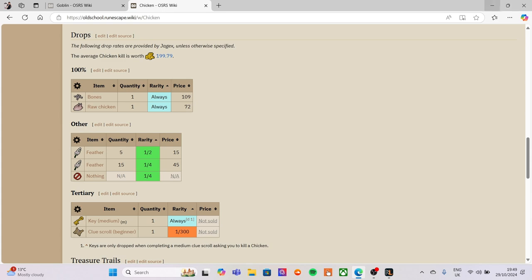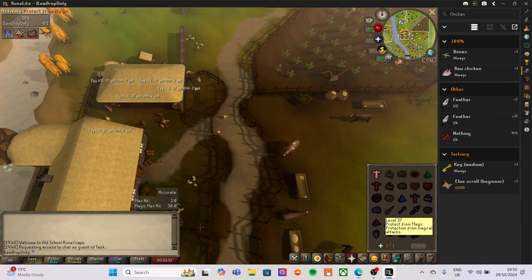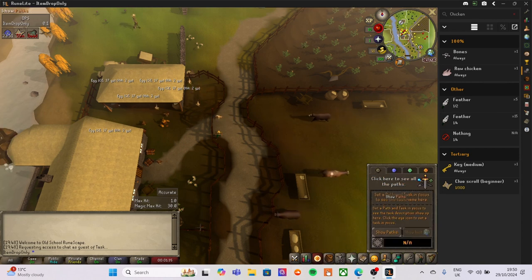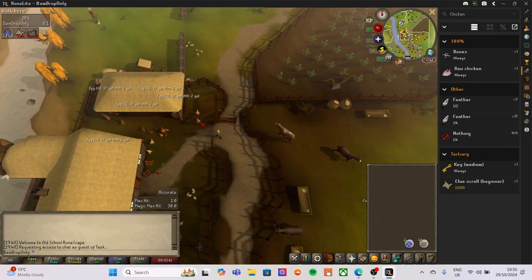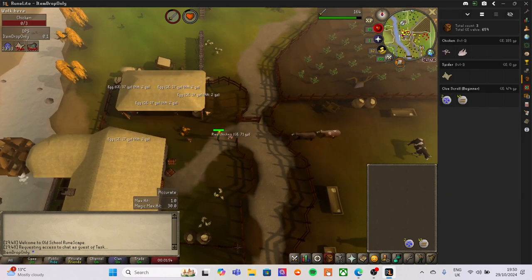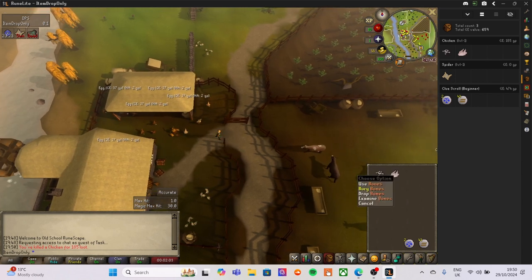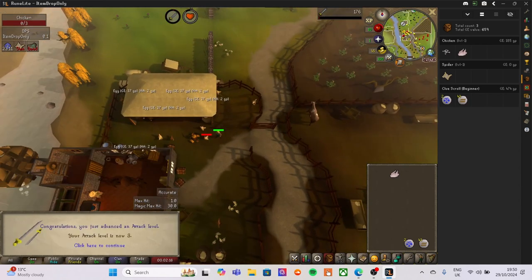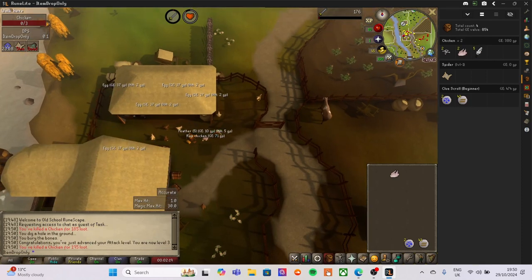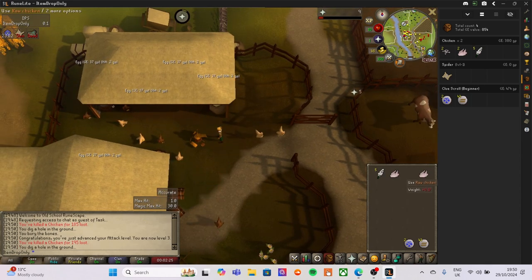Last time I was looking for prayer to protect against melee, and that's why we are going to be burying the bones. So let's get into it - chicken number one. Because the NPC dropped something it will go into our counter here, counting how many chickens we've killed and what they have dropped. We'll bury the bone and move on. That is level three, and we've achieved three out of five drops already: bones, raw chicken, and five feathers.